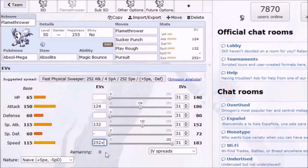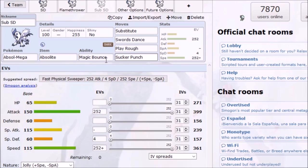You're gonna want a Naive nature with the Flamethrower set because you don't want to lower your Special Attack — Mega Absol has a pretty usable 115 Special Attack, so that's why I'm recommending it. With the Substitute set it's just 252 Speed, 252 Attack, Jolly nature, and then 4 Special Defense if you're level 100, or 4 HP at level 50.